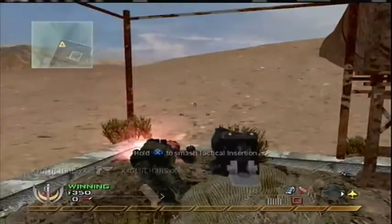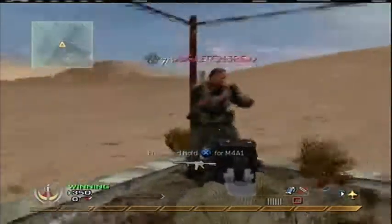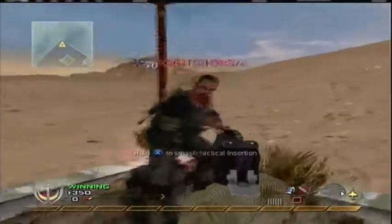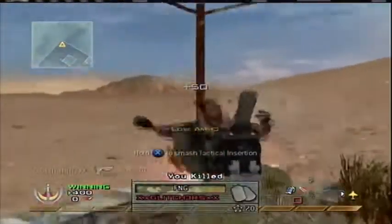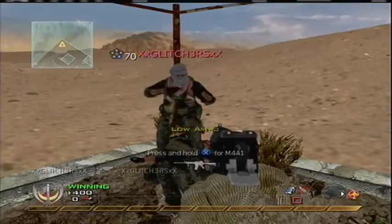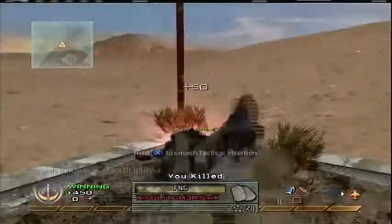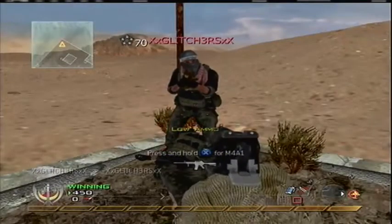I'm just doing this in a private system to show you guys. You need to have someone with no Copycat on, and you need to have the normal Desert Eagle. Then you need to kill him — I think it's four times — as I'm doing here, just showing you with tactical insurgents.